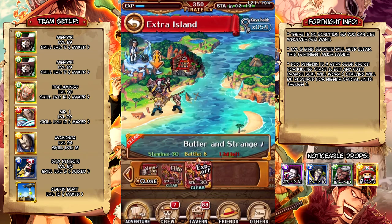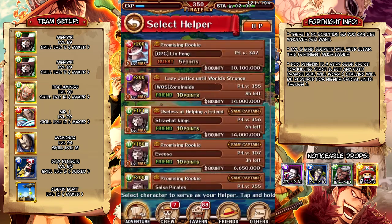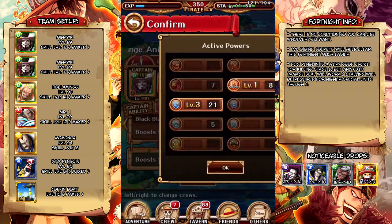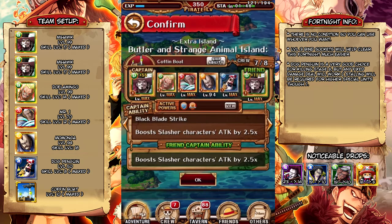Yo guys, Stark here. Today I'm going to be doing a video on the 30 stamina Count Butler Fortnite. For this one, I'm going to be using a double slasher team. I decided not to use a double slasher team because that's kind of the easy choice and I don't exactly have the proper sockets on them. You basically need level 3 chain sockets for the ideal team and I'm kind of lacking on a couple of my Psi unit sockets. So I decided to go with the slasher team.